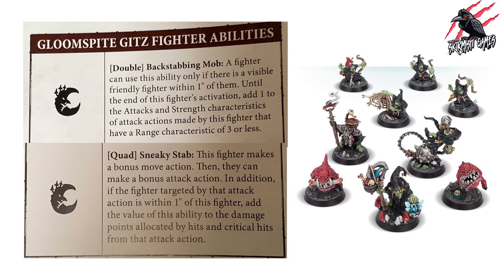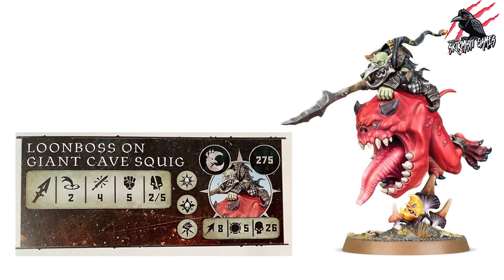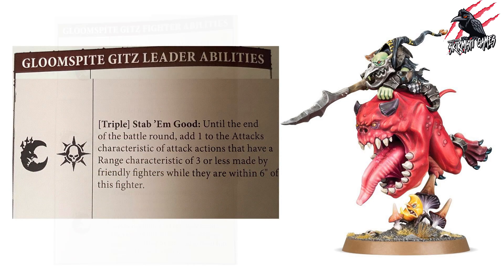Let's get started with our first leader: the Loon Boss on a Giant Cave Squig — an awesome-looking miniature — coming in at 275 points. It has the Leader rune mark, a rune mark showing it can fly, and one additional rune mark for an ability. It has Movement 8, Toughness 5, can take 26 wounds, and its weapon is a spear with range 2, making four attacks at Strength 5, dealing 2 to 5 on a crit.